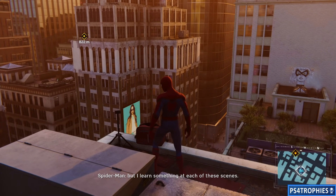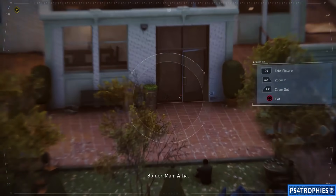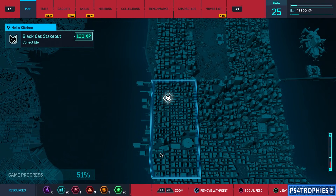For the southern Midtown one, it's going to be straight across so we'll have to pan the camera to the right and look down — another open door.